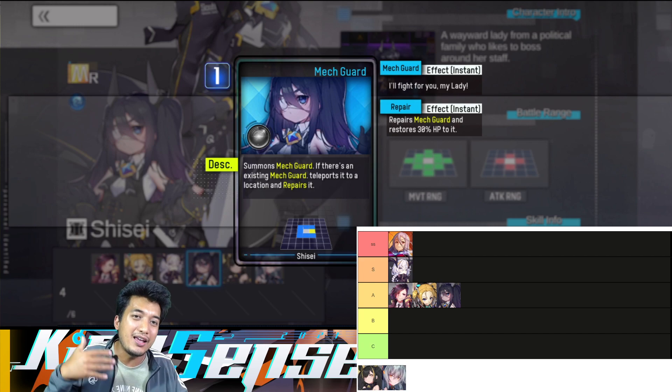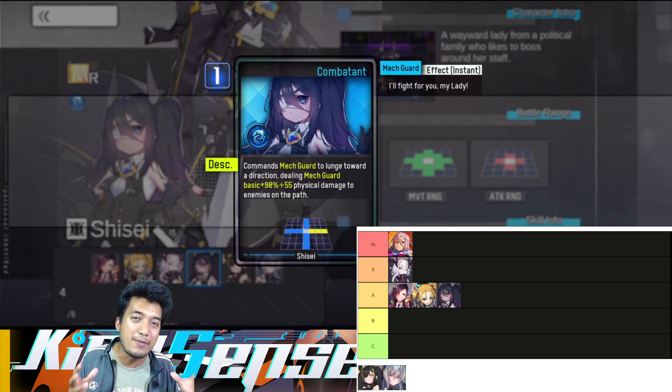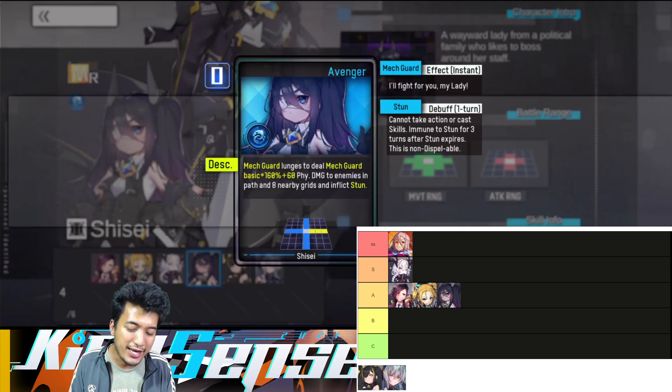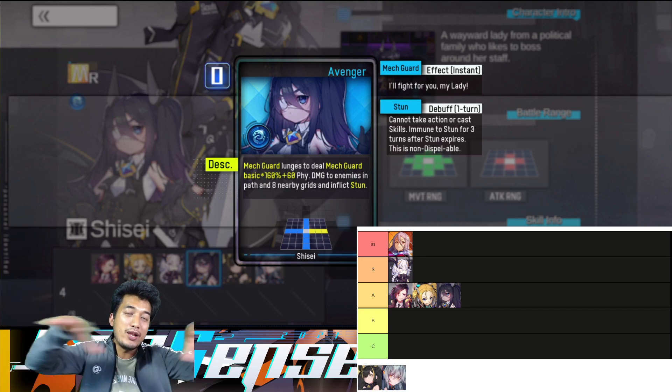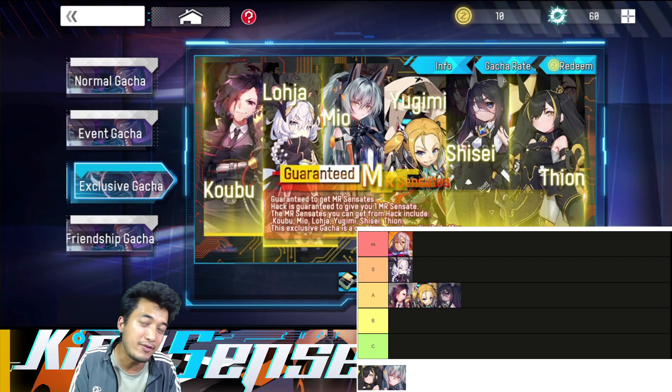Starting her second active skill, she is finally able to damage the opponents. If you can use Shisei in a very proper manner, thanks to her ultimate skill you can actually turn the tables around, especially in arena battles — being able to stun multiple opponents as well as dealing really good AOE damage. Any enemy in the path will get damaged, and those 8 enemies around the grid will also get damaged. Really good AOE damage that I think is going to be quite helpful, especially for arena content.